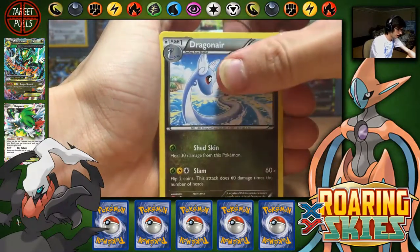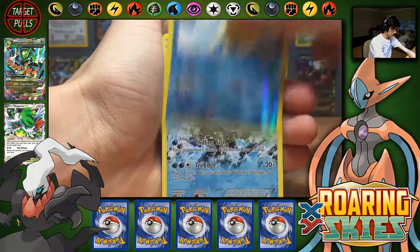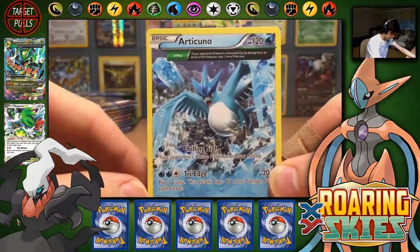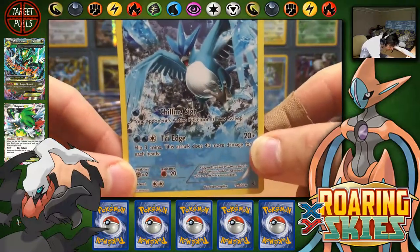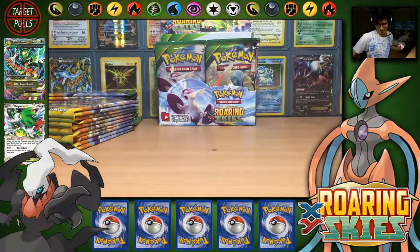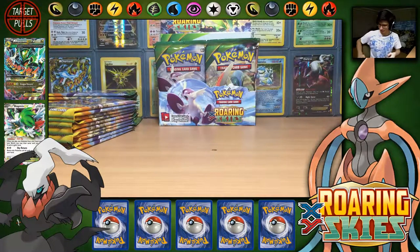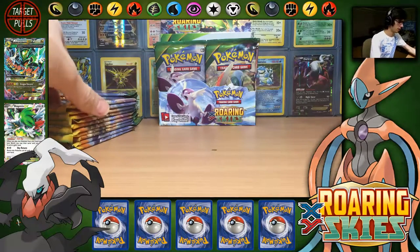Rayquaza, Electrode, Dragonair, Pelipper — that one's an uncommon — and Articuno. You can never have too many of these Articunos because the artwork is insane. I just like Articuno, I'll just say it.